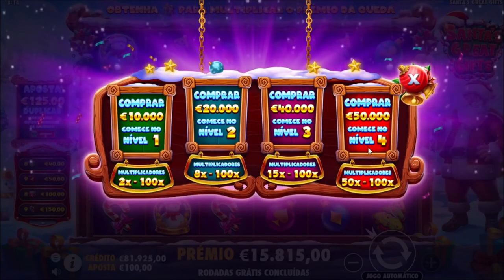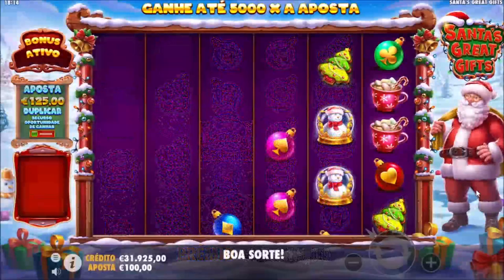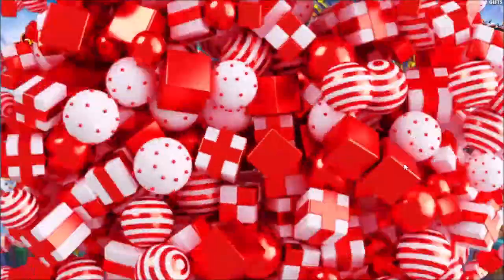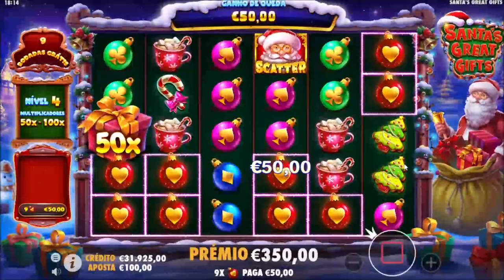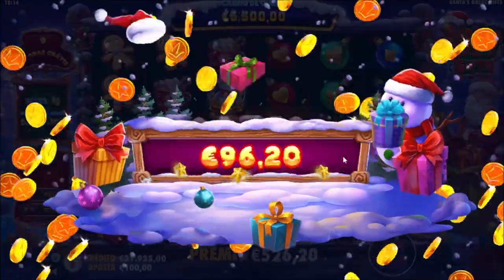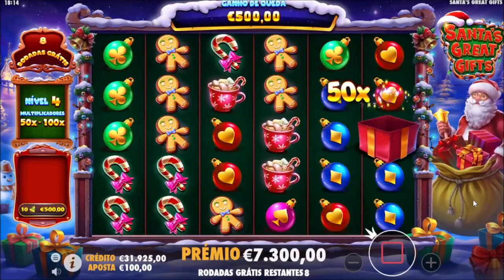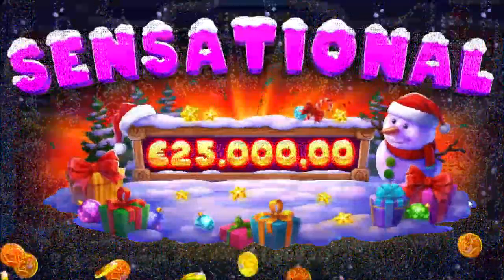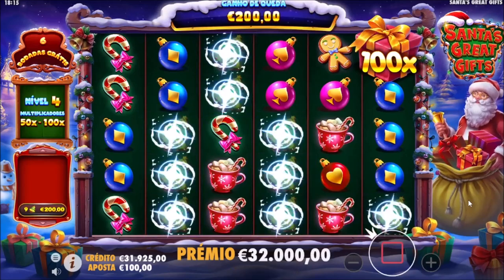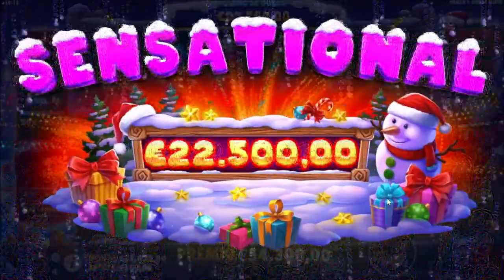Now we're buying level four — it's 50k and we start from a 50x to 100x. This is a big buy. So far the one I enjoyed the most was perhaps the level two one. 50x right off the bat — keep on tumbling. How much is that? 6.5k. Every hit is going to be a huge hit. This is 25k! Damn, 25k coming in hot. There's a 75x — that's 20k already. That's 22.5k. That's money back already. I'm loving this level.